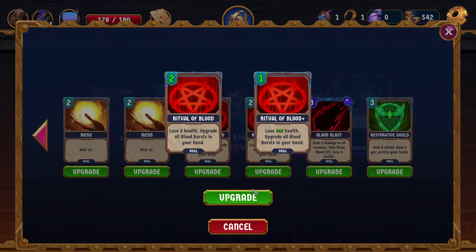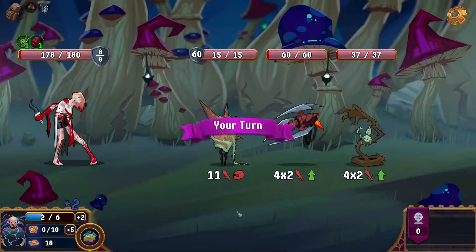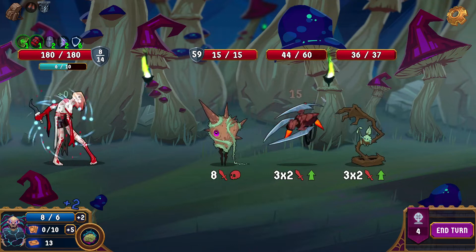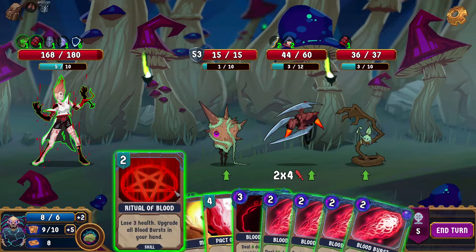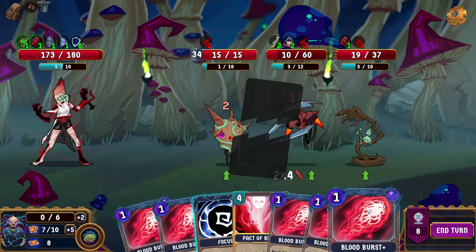Do we need the Restorative Shield? Probably. Do we need the Frozen Hide though? Also probably. We're a little high on mana now but Drophus has the ability to just very quickly use all the mana the instant you get basically any card draw, so I'm not too worried on that front. Now we're hoping that we draw this — which we did. We're going to play that of course. There we go.